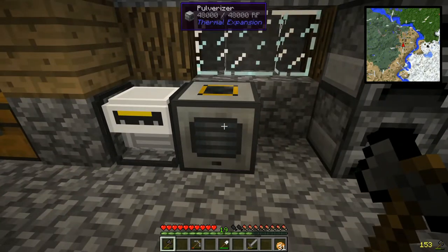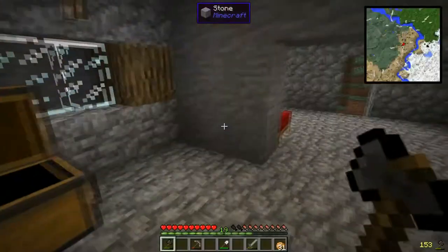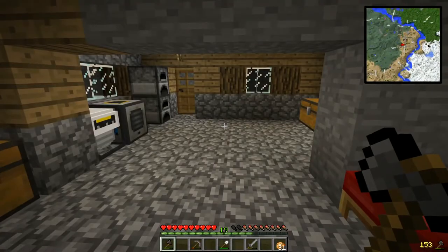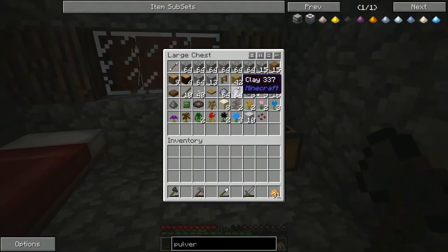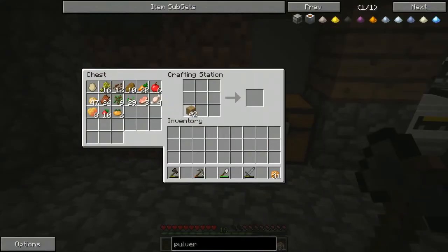Now I want to get a chest set up so we can start pulverizing some of our ores and get them into dust form. We might actually want a hopper as well, so let's go ahead and do that. Let's make a chest and a hopper — here's my crafting table.